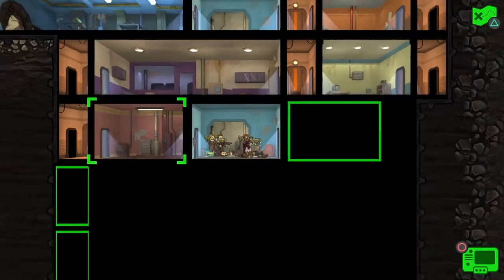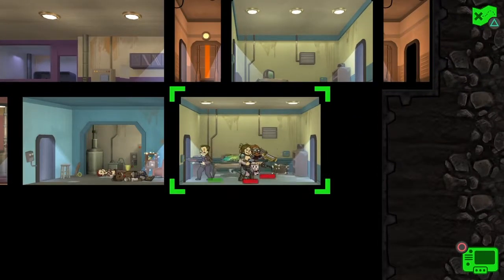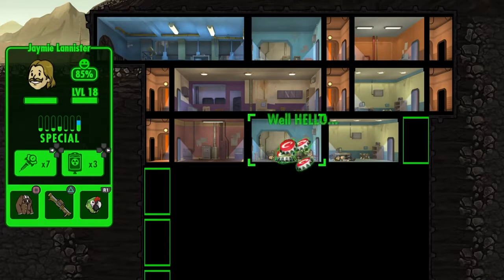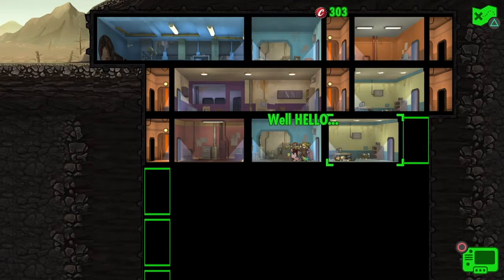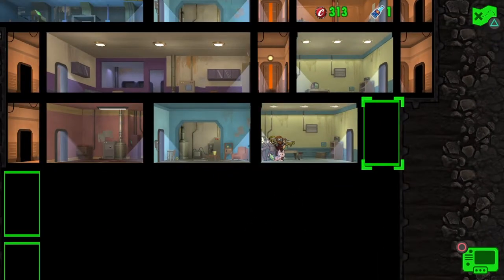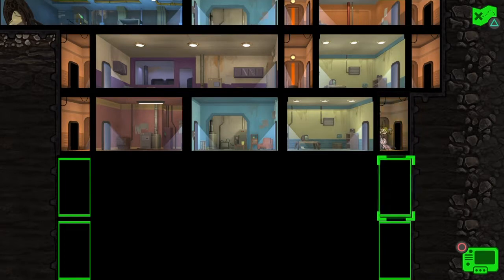Here's another combat encounter. I'm obviously overpowered — it shouldn't be that easy. This is like a level 6 quest and I'm at like level 20, so don't let the easy difficulty fool you. This is actually a really hard game in terms of if you're trying to maximize everything. We're just going to keep clearing rooms, and each room I clear I collect everything in there.